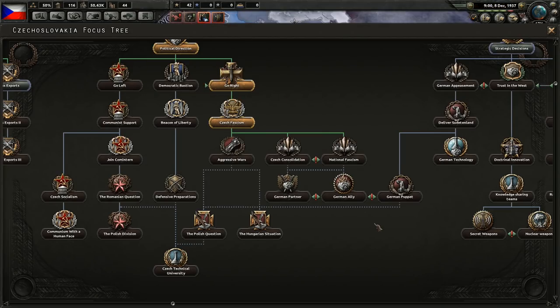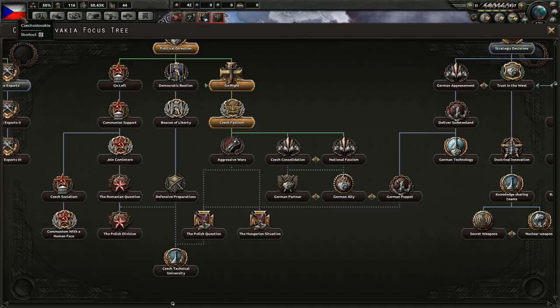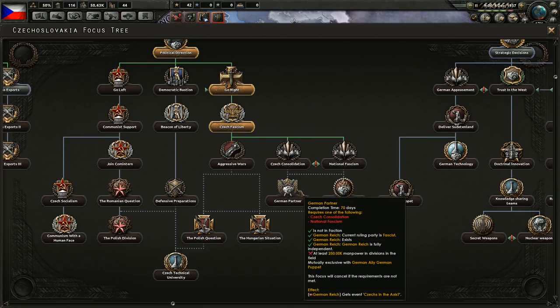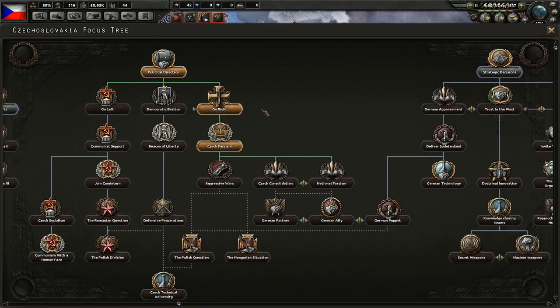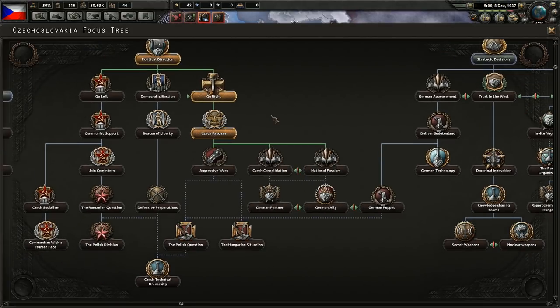The next focus would be Czech consolidation, but we can't do that yet — we need 60% support and we only have 38%. So we'll have to work on something else. Good question — let's have a look around.